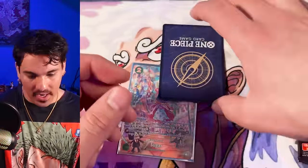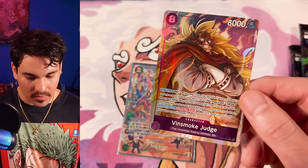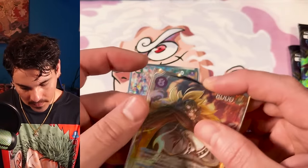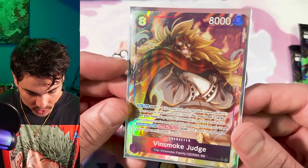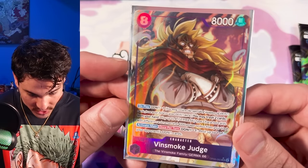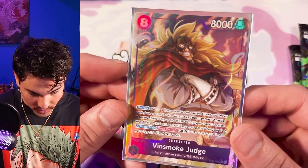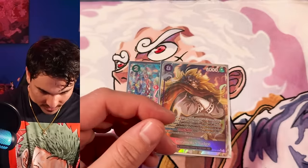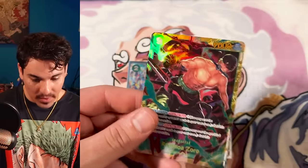Judge — not the Vinsmoke I was looking for, but you still need this for the Reiju deck and I want to play Reiju because it looks really fun. On play, minus one: you may trash two cards in your hand and play up to four Germa 66 type character cards with different card names and 4,000 power or less from your trash. Activate main, minus one: rest up to one of your opponent's Dawn cards. That's a strong card.